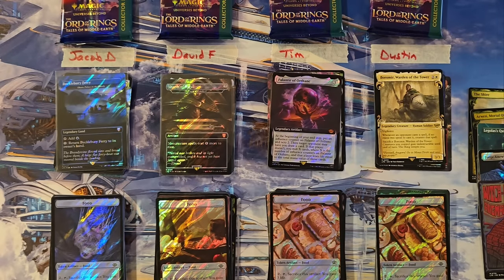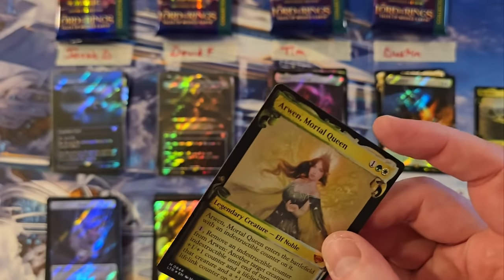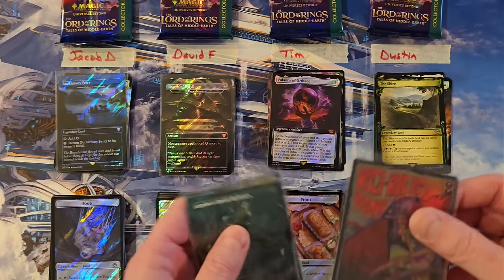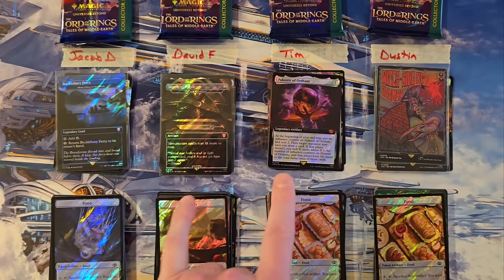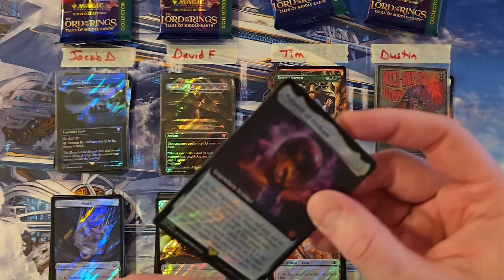Let me sleeve up a couple things here. Give me a second. I need to drop the sleeve — well, that's a risk of the job, having to clean up afterwards. That Arwen's kind of a sweet pull too. I will say one thing about the way they've done these silver screen foils — they don't really curl. They're actually really nice foils. I'm gonna have to put the Witch King on top. Going into the last round: Jacob at a 30, David and Tim tied in the high at a 33, and Dustin in the low at a 27. Everybody's still relatively close — this is going to be an interesting last round.